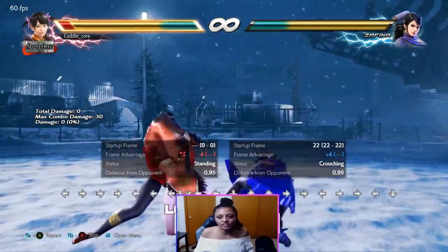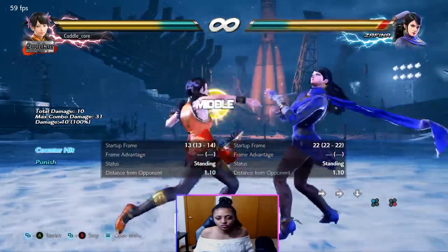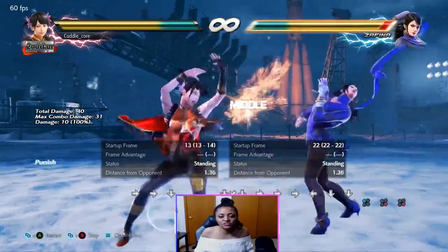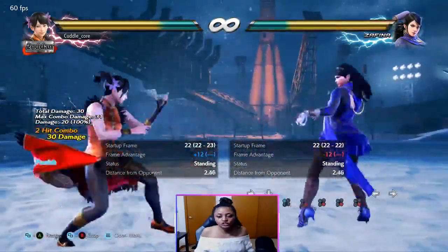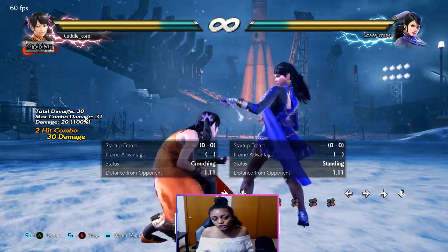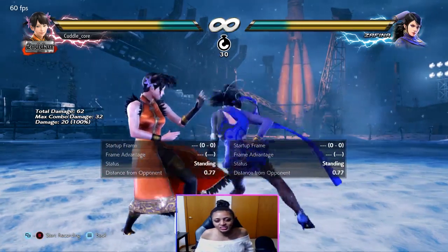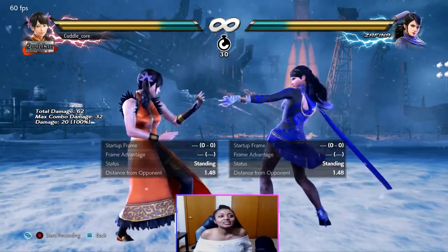Sometimes it's just better to take the hit. Or if you're going to block, just do your while rising 1+4 punish — especially if she's in Mantis after this. When she does down 3 into Mantis it becomes negative 13, compared to just down 3 by itself which becomes negative 15. Zafina's down 3, 1 from Mantis also gets weird — I've tried stepping it, it gets a little funky.